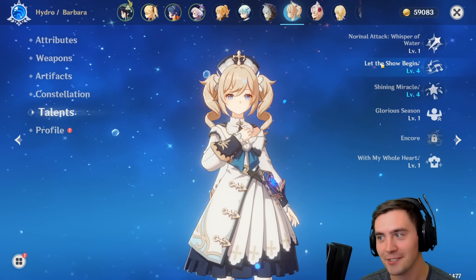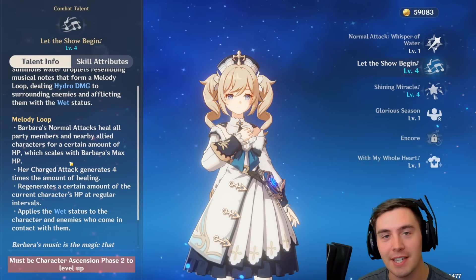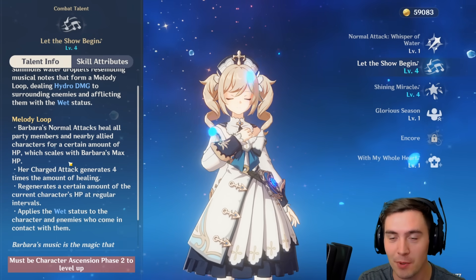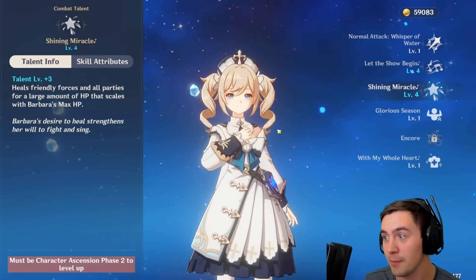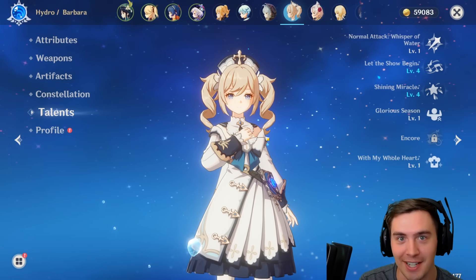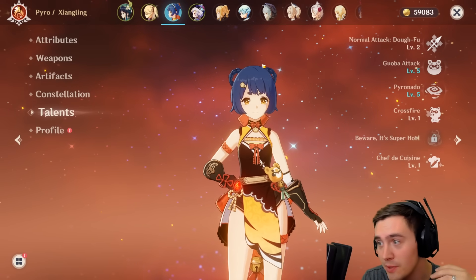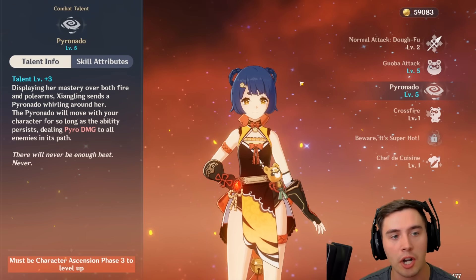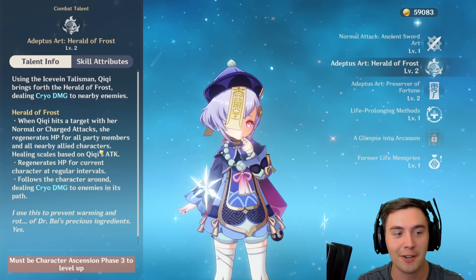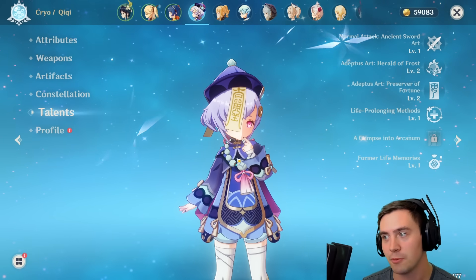Now, another thing to remember is not everyone scales off of attack damage. I'll give you a great example on two of my healers. This is Barbara, and she scales off of max HP, so if you stack elemental damage or you stack just attack damage, she's actually not going to be as good at healing. She's also going to be much squishier, so what you want to do is stack health. This makes her elemental burst ability do more damage and heal more. So if you're trying to use someone like Barbara, you want health and not attack damage — save those attack artifacts for people that are actually going to be auto-attacking, like Razor, Xiangling, Keqing, anyone who's doing a lot of auto-attacks. Now, if you look at Qiqi, she's a healer that does scale off attack, so if you wanted a really good healer that does a lot of damage, you could use Qiqi, who's actually going to use that attack damage to her benefit.